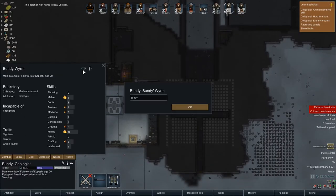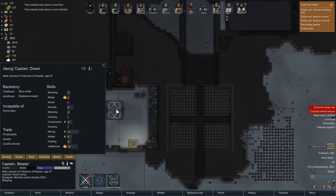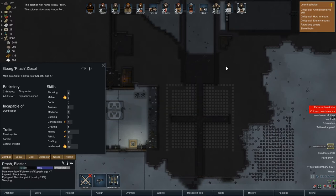We got Bundy over here whose new name shall be Rory — thanks Rory. And Captain, you are now Prineal — you know what, we'll just call you Prash. Thanks Prash for joining.